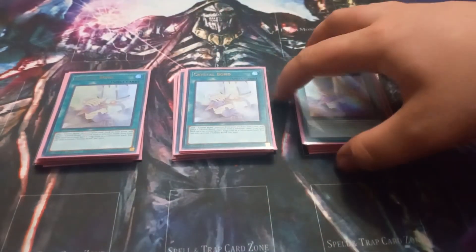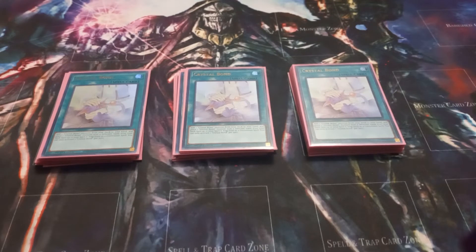I play 3 copies of Crystal Bond. Crystal Bond lets you add a Crystal Beast from your deck to your hand, and then take another Crystal Beast from your deck and place it face up in your spell and trap zone. You can only activate 1 Crystal Bond per turn.